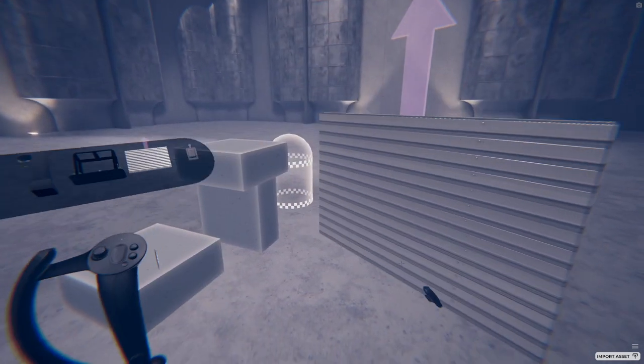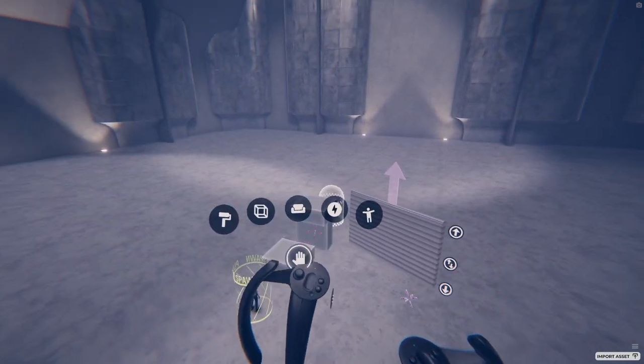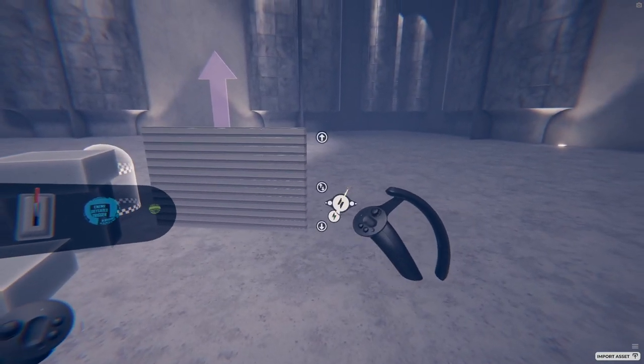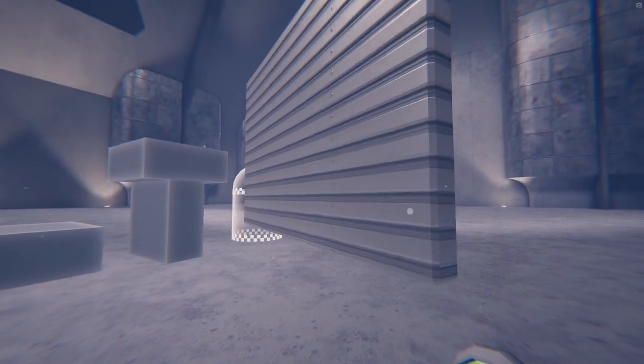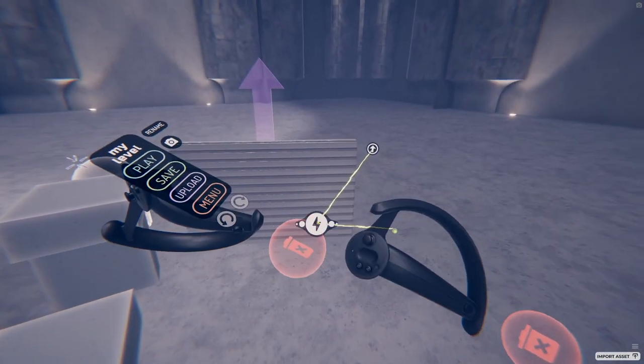Some objects have special message handles, which means they can communicate with other objects. For example, you can create a button and a door, and then drag the message output of the button to the message input of the door. Now they are connected, and the button will open the door. To delete this connection, you can grab the center of the connection and drop it in a trash can.